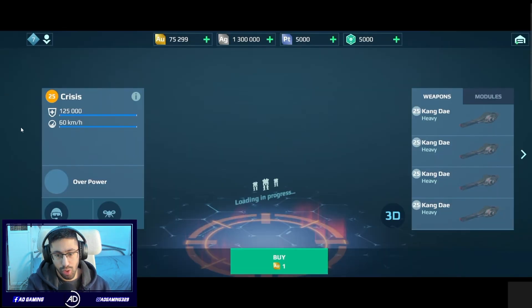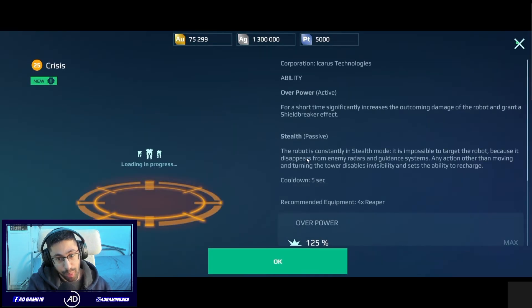Now for the new robot — this is from the test server. Unfortunately we cannot see the design yet. The name of the robot is Crisis, and pay attention: it has four heavy weapons. So the Behemoth is not going to be the only robot with four heavy weapons. Crisis will also have four heavy weapons and it's probably going to be on this weekend's test server. It has an ability called Overpower from Icarus Technologies.